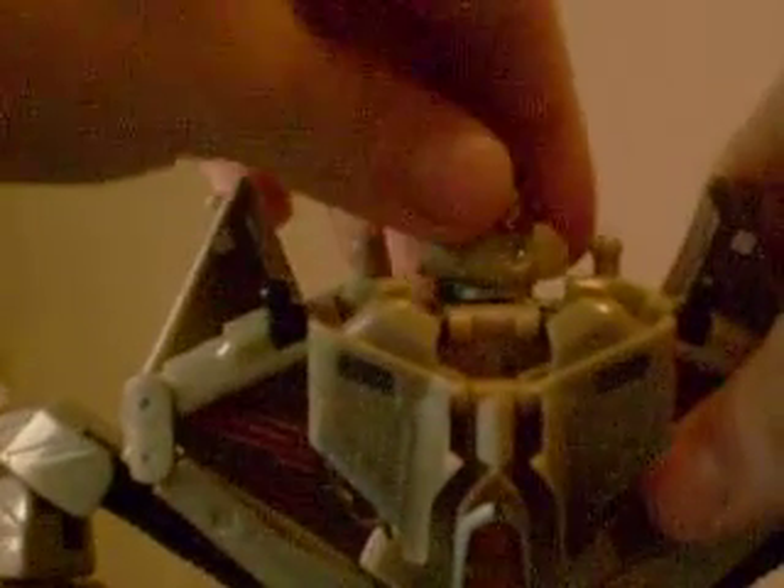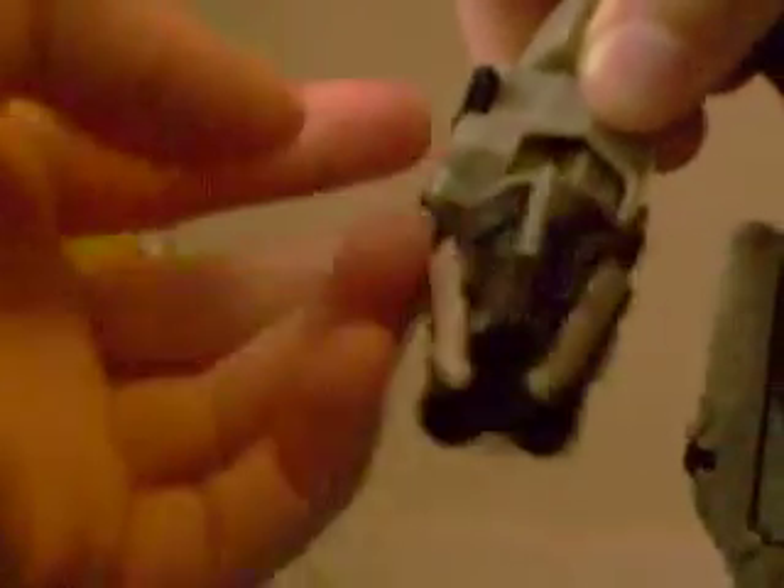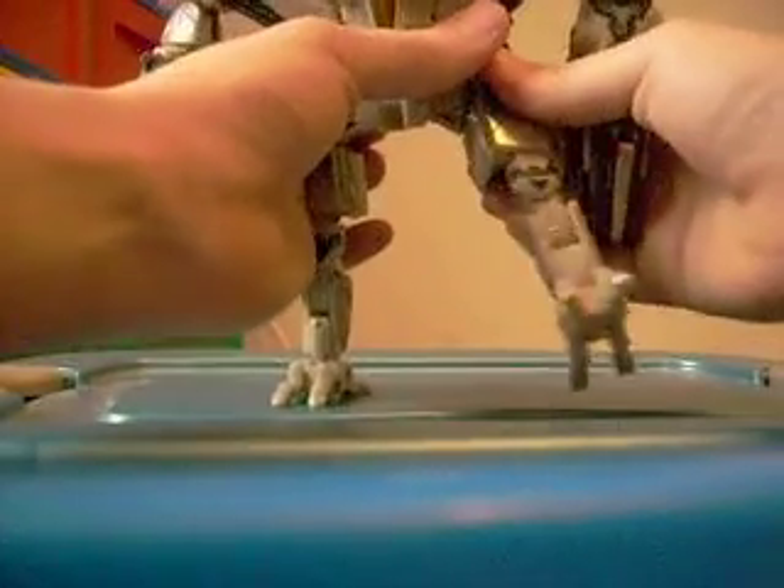His head rotates 360 degrees. He also twists 360 degrees at the shoulder, and bends at the shoulder. He twists 360 degrees at the elbow but doesn't bend. He does bend at the wrist and it twists 360 degrees — but that's mostly for a little switch back here. He doesn't really have fingers, but these can act as his fingers. His legs go forward and back. No waist articulation.